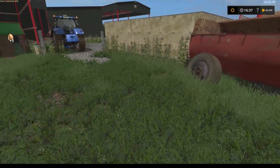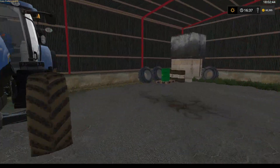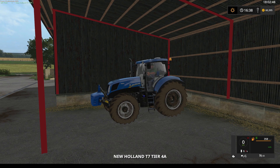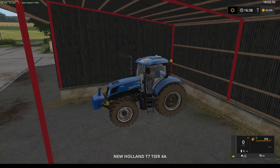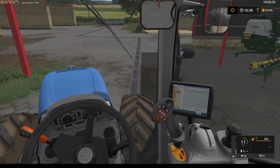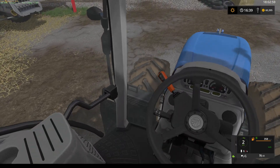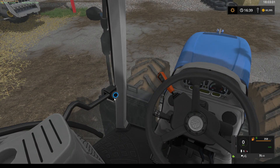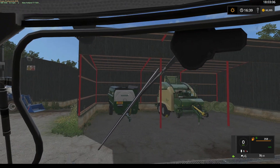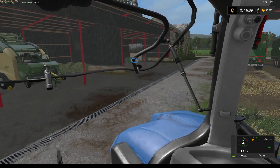Look at the old muck spreader here. We'll jump in the T7 - I'll take this baler off and give it a go. I can't remember if this has IC or it doesn't - it doesn't. Just open the door, open the back window. There we go - we're happy now.